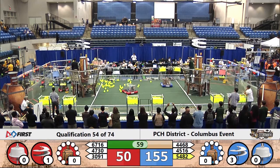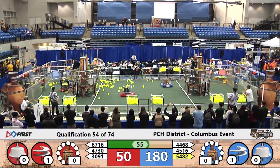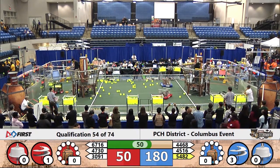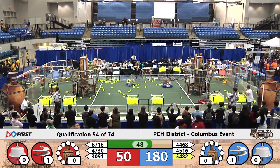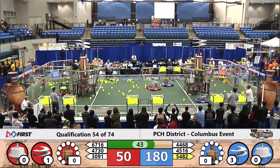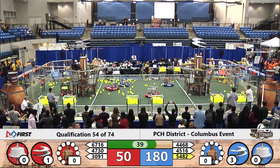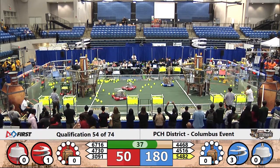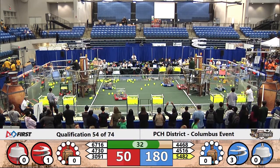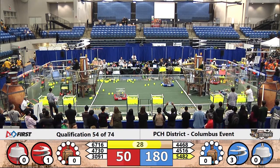100 fuel elements now out onto the field as 3091 dances around in a neutral zone. 54, 82 in a blocking position trying to keep the Red Alliance from gaining those valuable gears. Another gear being delivered to the Blue Alliance. They need six gears to start that final rotor in action, with two more just placed now as 4730 tries to deliver another gear to the Red Alliance airship.